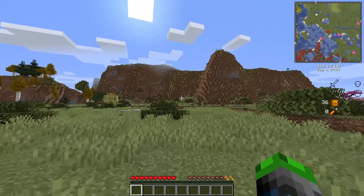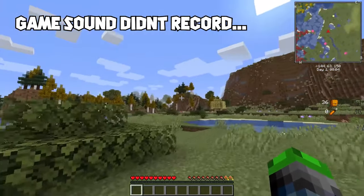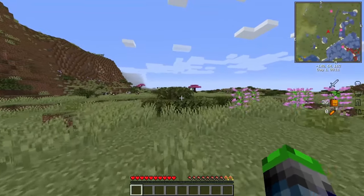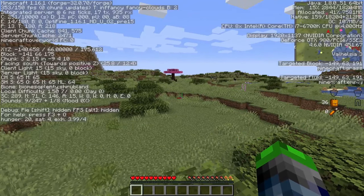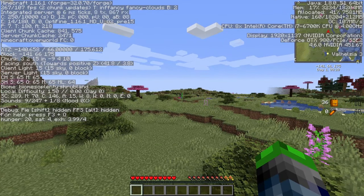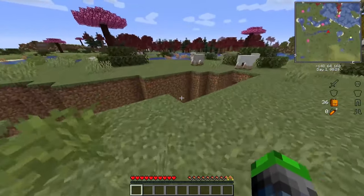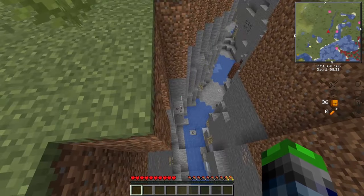Welcome to a brand new series, Valhelsia 3! It's a 1.16.1 modpack. I can't believe we already have one of these, and it already supports OptiFine. We are rocking the latest version of OptiFine right now. If you look in the top left, we're in 1.16 — they've removed the ability to really see the OptiFine indicator, but no need to worry. We've got the Nether Update in here.